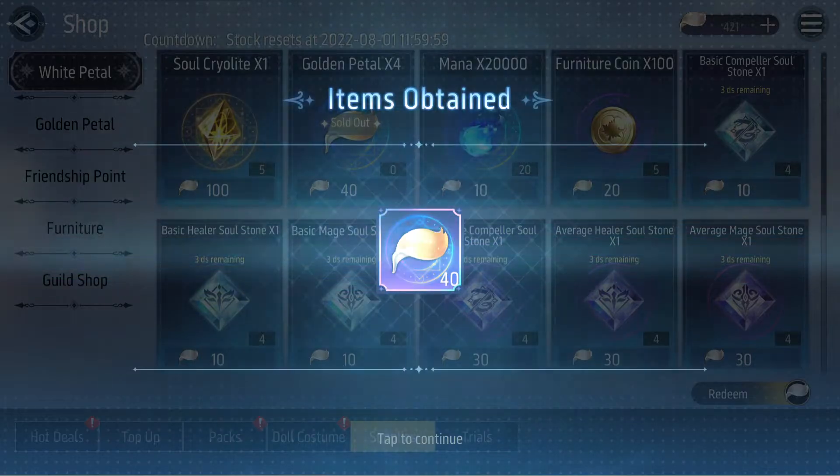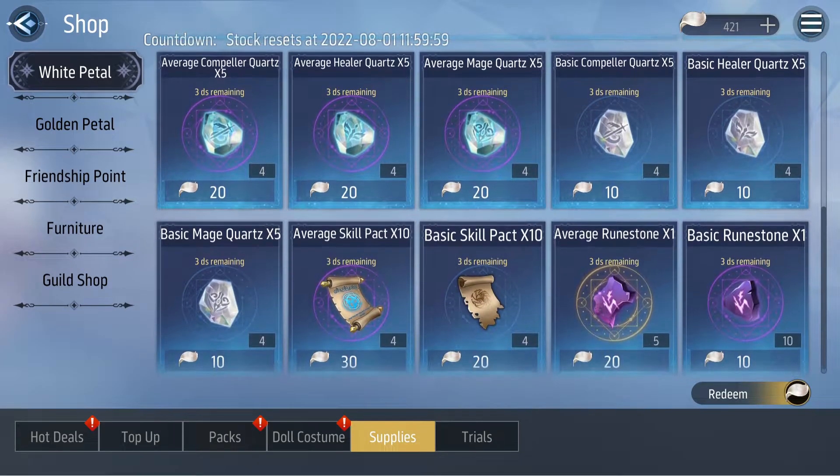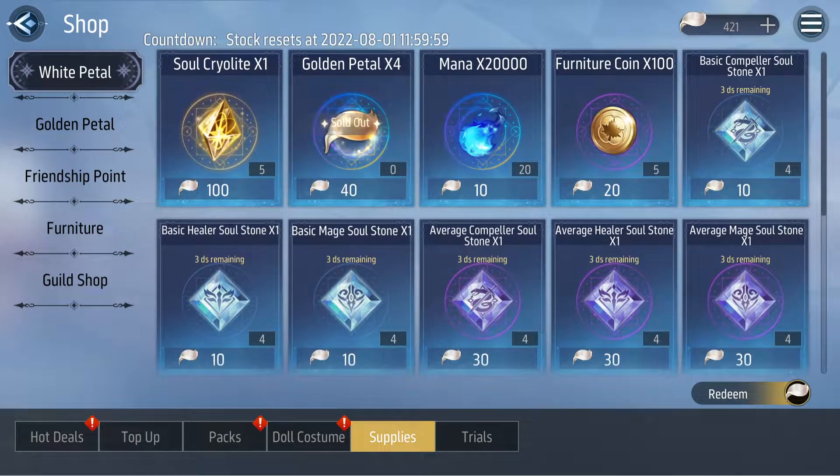First things first, ensure that every first day of the month, or at least any time during this month, you buy the golden petals with the white petals. This is just a formality to ensure that everyone buys this one. In terms of everything else in the shop, I wouldn't recommend getting any of them — only get the golden petals, because you get 40 by spending 400, so you don't get that many.